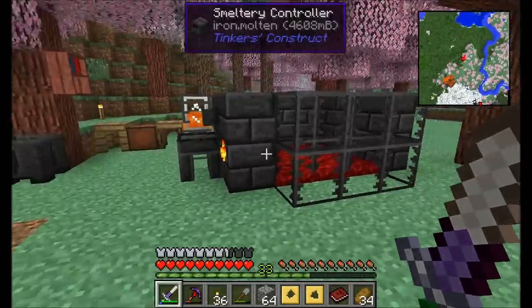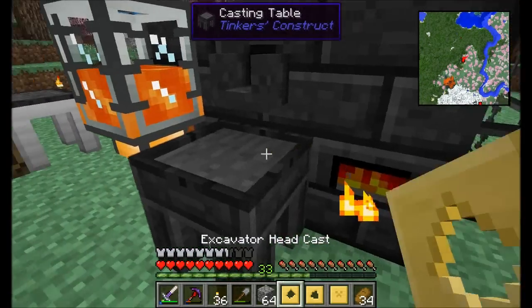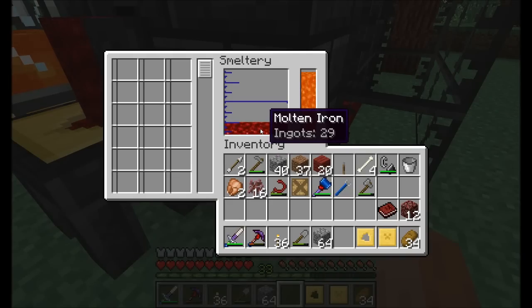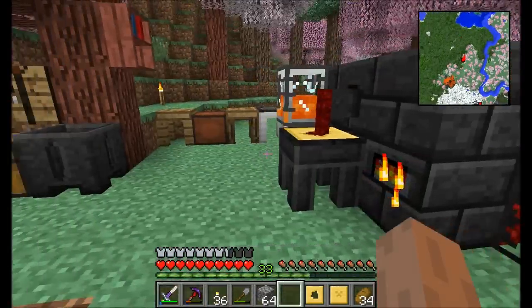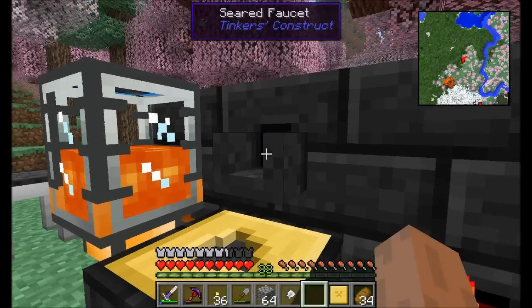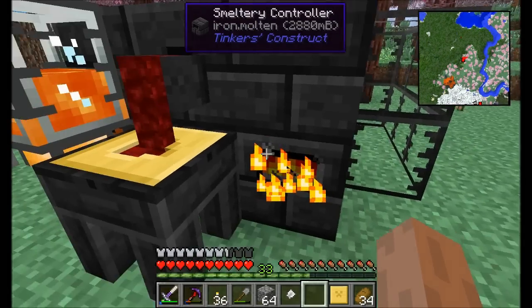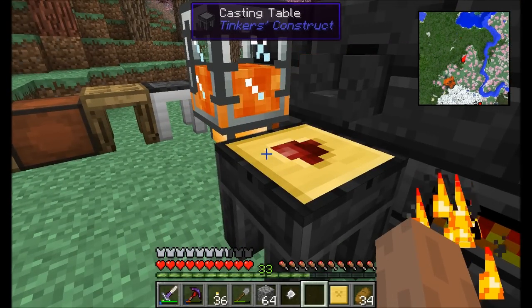I've got everything I need to make the following awesome items. I'm going to need two large plates for the excavator. I decided to make this stuff out of iron, mostly because I don't need to go nuts with mining speed — it's something I don't need to be super fast. Iron is a decent middle-of-the-road material, and just because these tools are awesome, I wanted to make sure I had them.